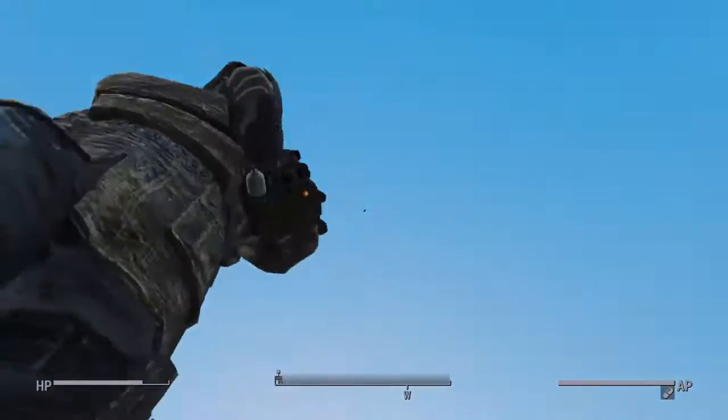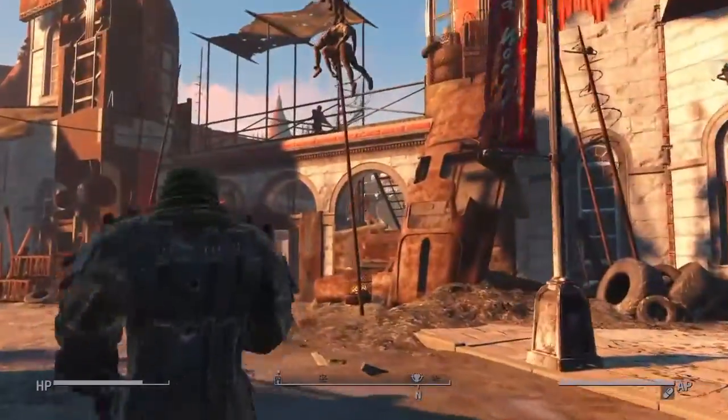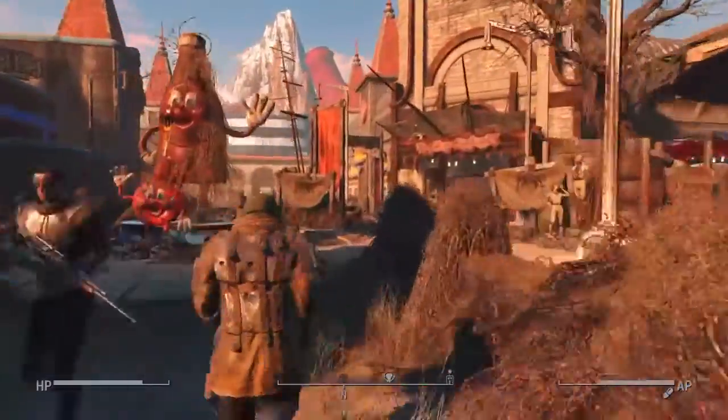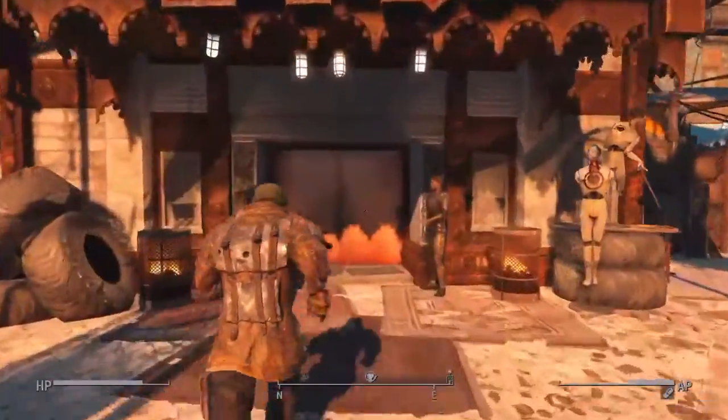Now as soon as you exit the Nuka-Town Market, you want to go straight back to the Parlor. So you just want to enter the Parlor.